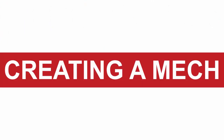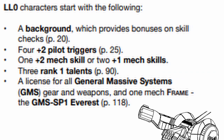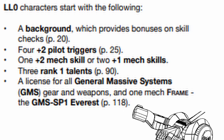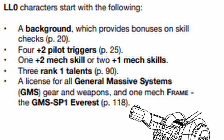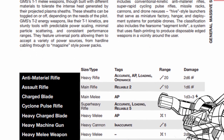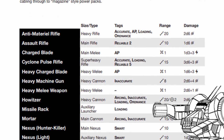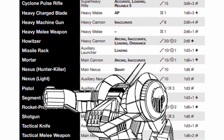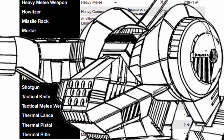Now let's build the goddamn mech. As I mentioned before, as soon as you start you get everything from General Massive Systems for free. This does not mean GMS weapons and gear are beginner items you should discard as soon as possible — no, they are perfectly viable even at late game. They are simply less specialized.